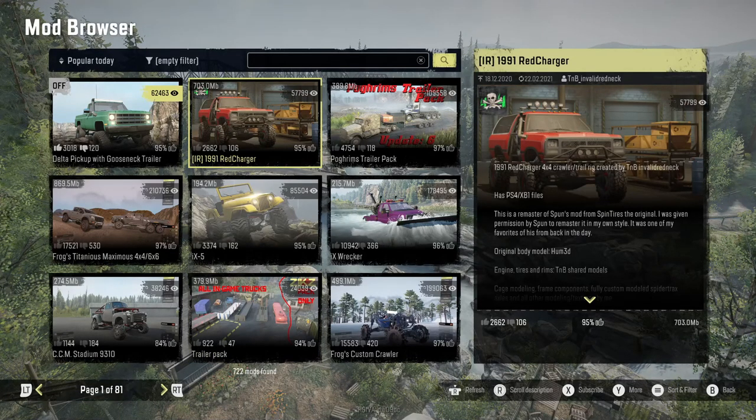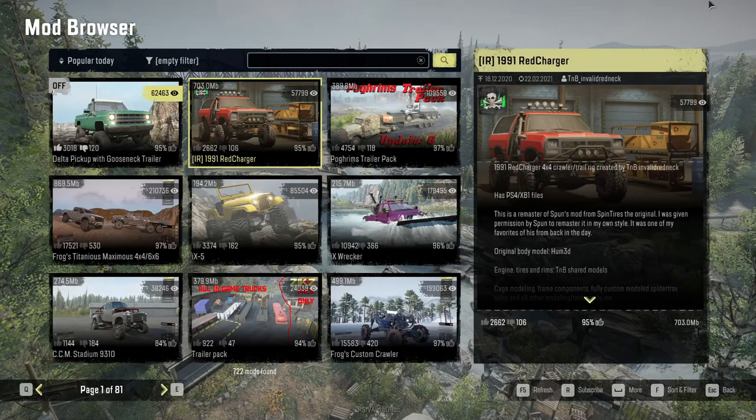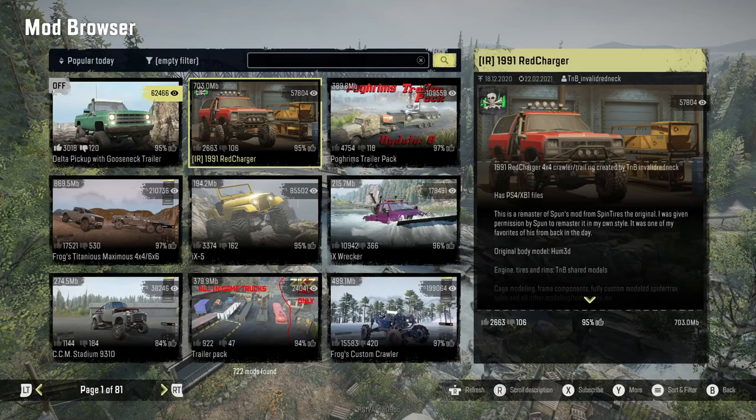You guys may have known that TNB Invalid Redneck, quite some time ago, went ahead and created a 1991 RAM Charger that had no branding on it whatsoever. So with that creation in the game, the only thing he'd have to change is the name for it to be able to come to consoles. So quite some time later, he finally did it — the mod is now on console and called the 1991 Red Charger.